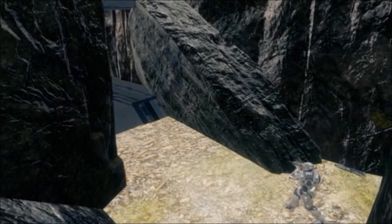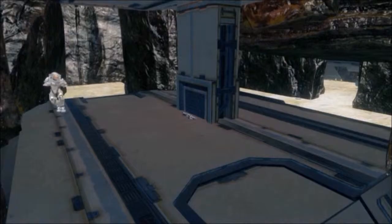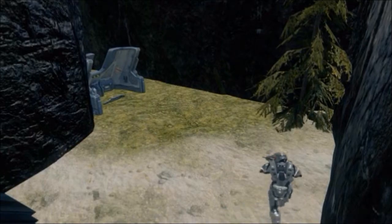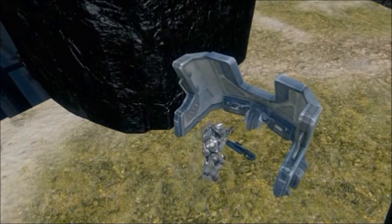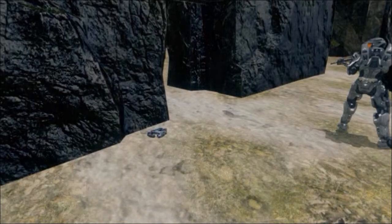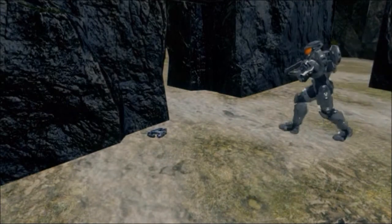Let's go and have a look at the ground floor of the base. By this pillar here there is an assault rifle, and round the corner in this small open area there is a light rifle with a barricade. Also on the ground floor there are these three exits all made out of rock, and by one of them there is a plasma pistol.